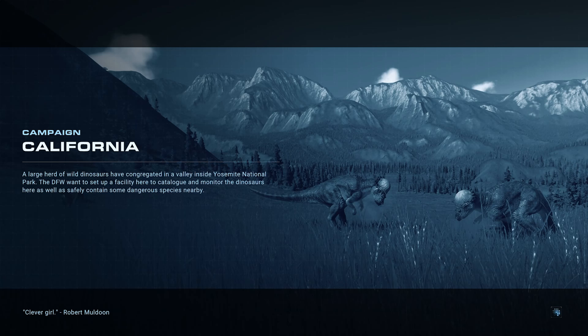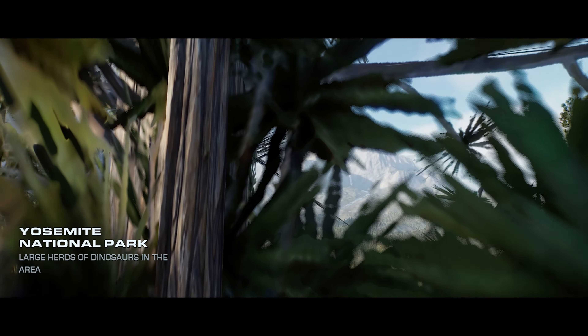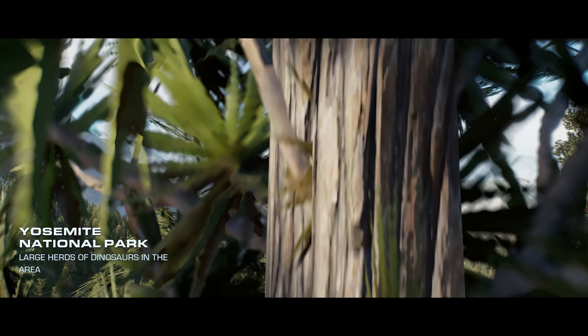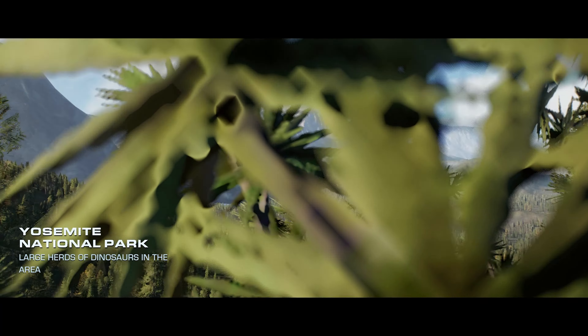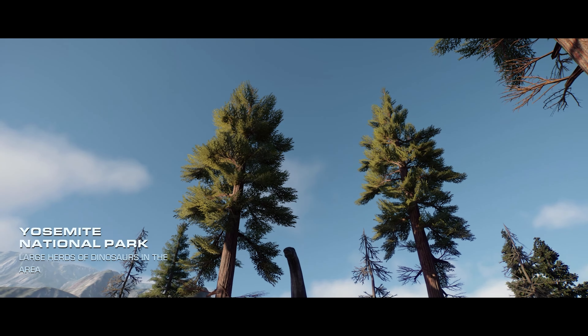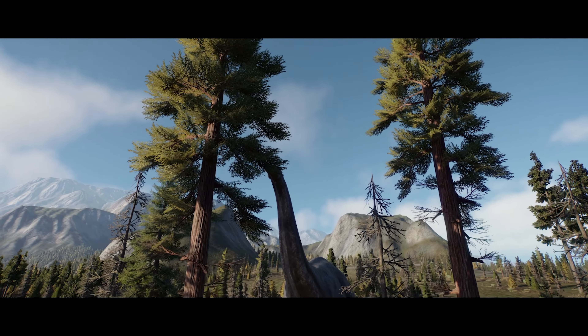Hello everyone and welcome back. Today we're going to be checking out California. Last episode we were talking about Yosemite and some dinosaurs hanging around out there. Over 1,000 square miles in size, it is home to one of the oldest plant species on earth — the giant sequoias, which have been growing in this part of California for over 16 million years.